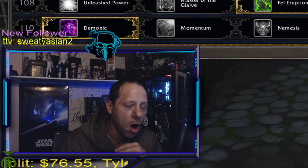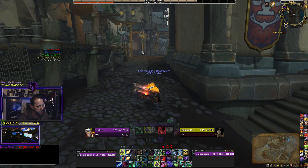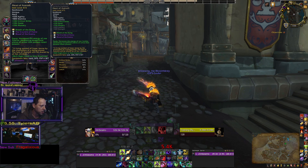All the rest of these talents — they're nil and void, they don't mean anything. The next thing we're going to talk about is your Azerite talents and traits.